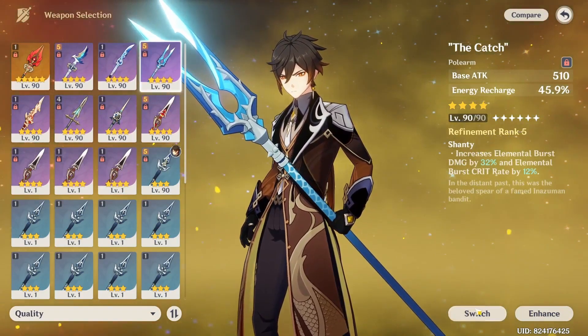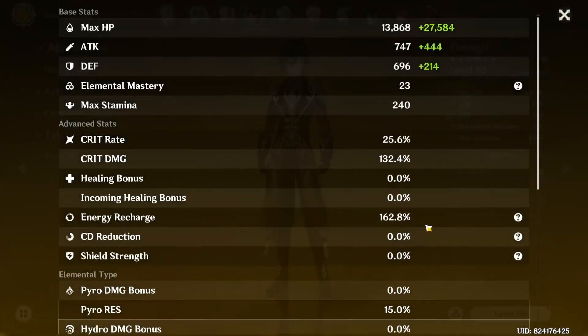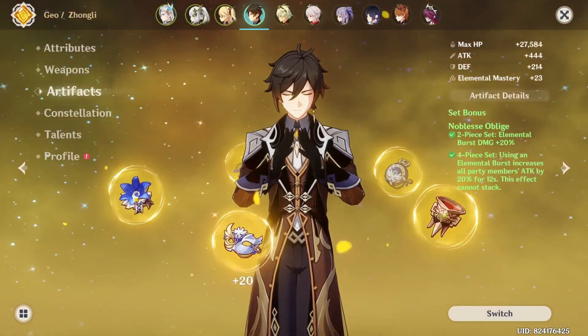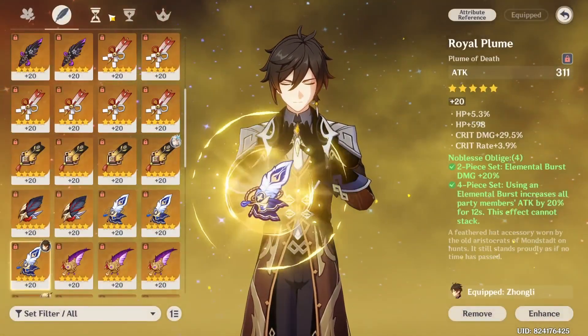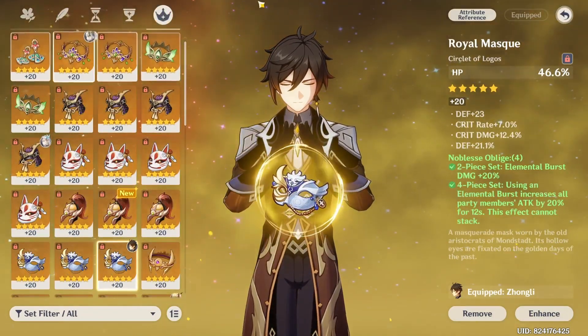If I wanted to, I could technically just switch to The Catch. Let me see the stats now — now he has ER. The thing is he needs ER because he's right now on 4-piece Noblesse, so I need his burst either way. But his burst is quite cheap, only around 40 cost. Anyway, as much HP as I could.